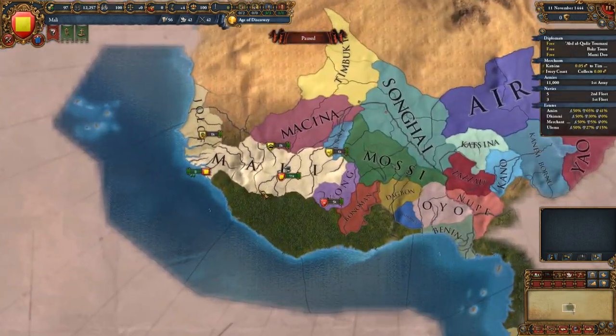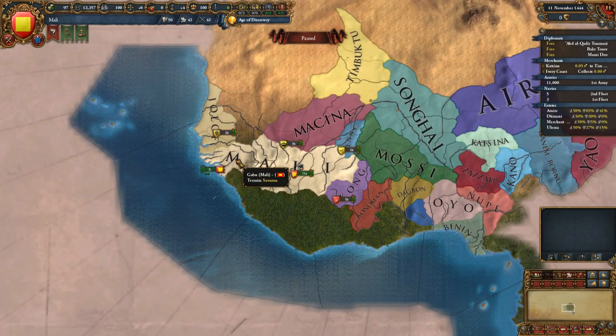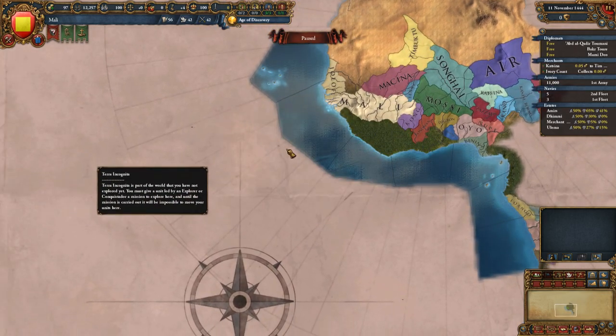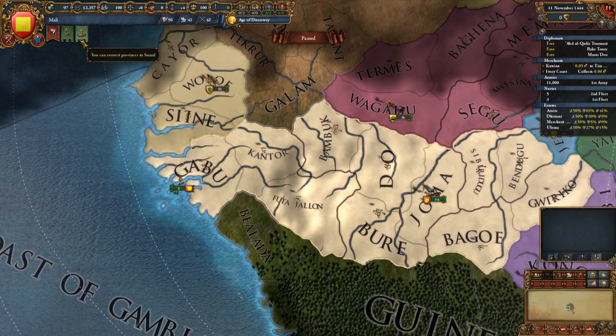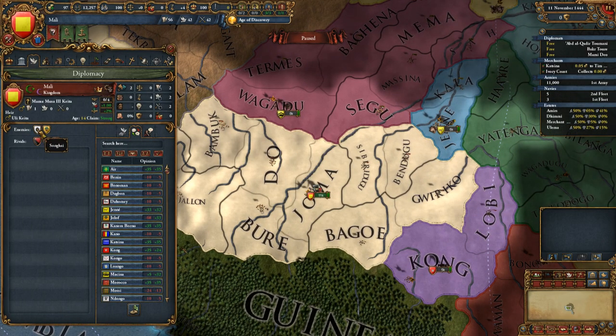Abu Bakr II was an old Mansa or ruler of Mali. His whole idea was to find everything we can, explore, and colonize. He wanted to push Mali to new heights. It would have been really cool if the world had gone that way.